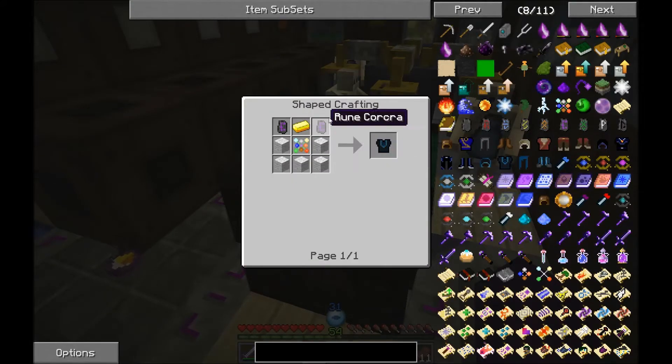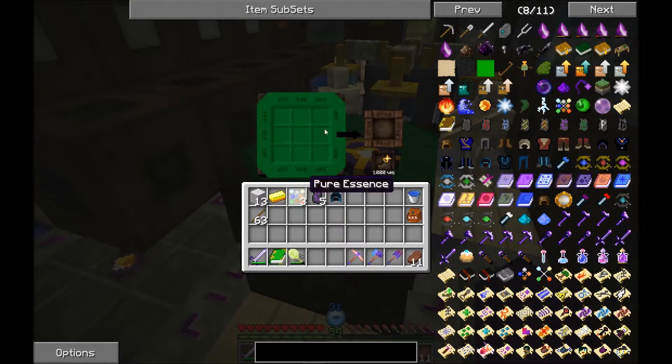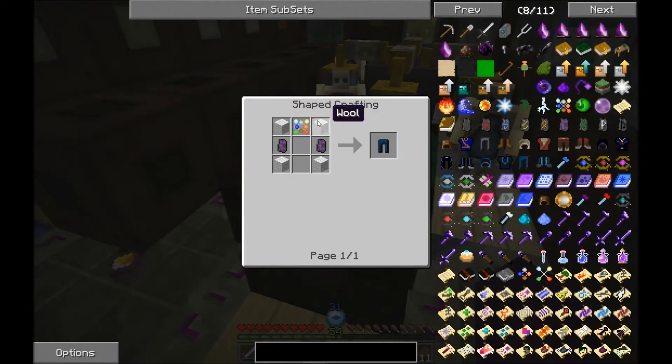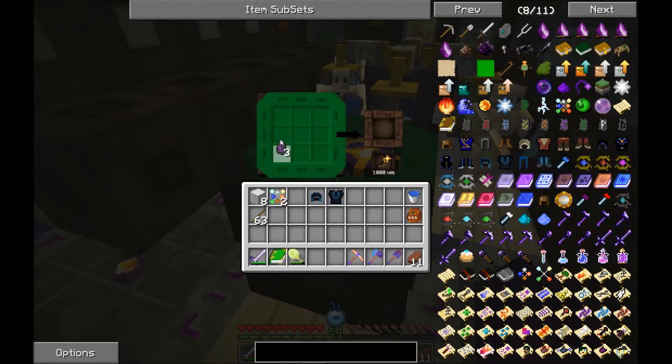The Archmage armor itself - wool, purple runes, gold ingot. This will give you regeneration. I don't know exactly what the pants give you - could be anything at this point. All I know is all the armor will regenerate if it takes damage, using your mana.